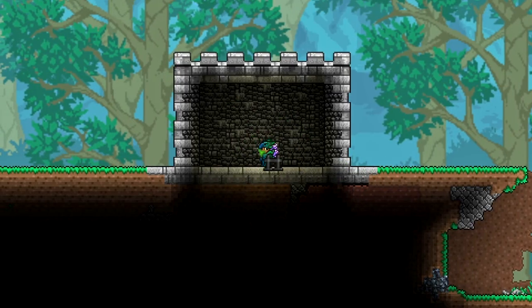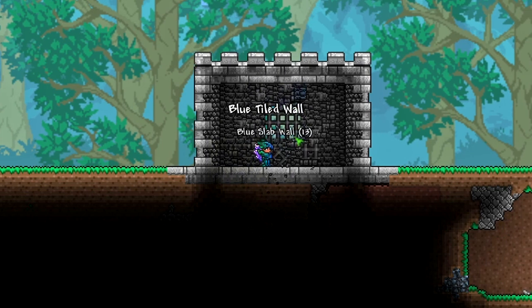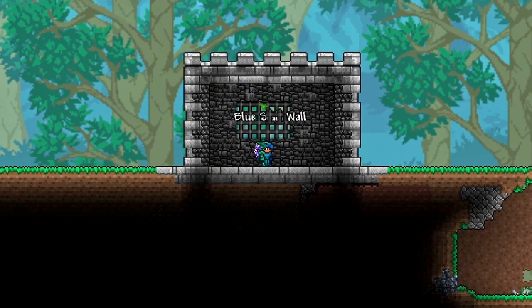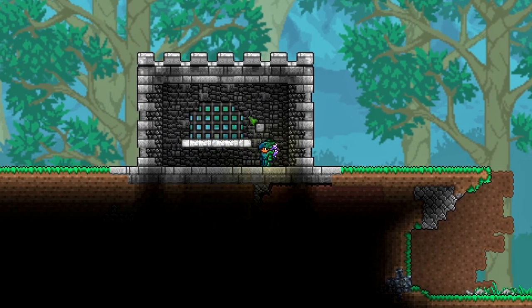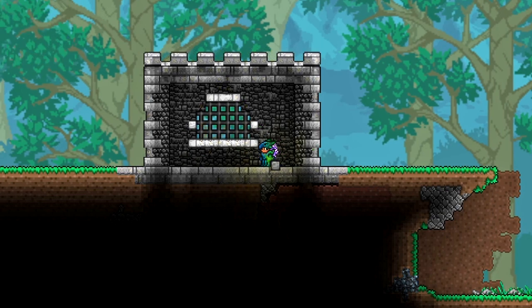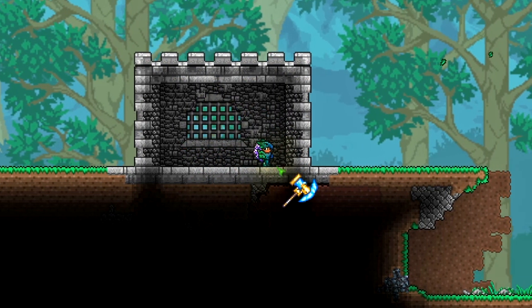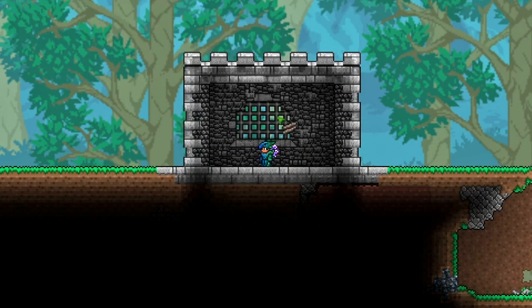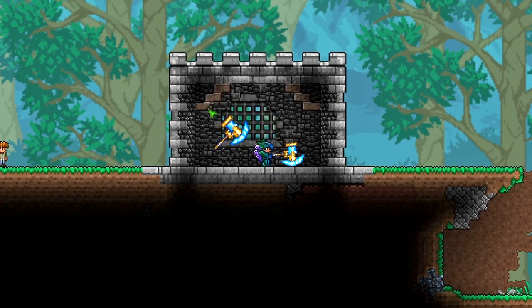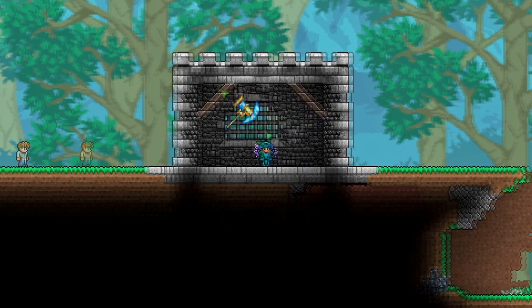Another alternative to the fireplace is a window. For a castle or old-fashioned look, use lead fence or iron fence to make a really nice window. Make an opening — it lightens up the room and looks great. To make it more realistic, use stone slab and deactuate it to create a window ledge and window frame. Make it as fancy as you like using the hammer. You can also add wooden beams — boreal wood works really well with this kind of stone and looks like it fits.